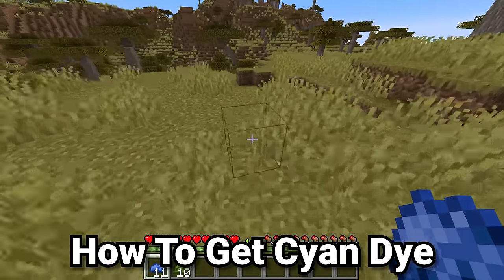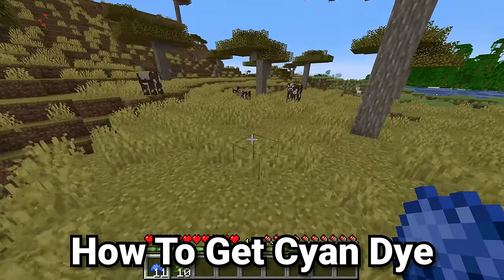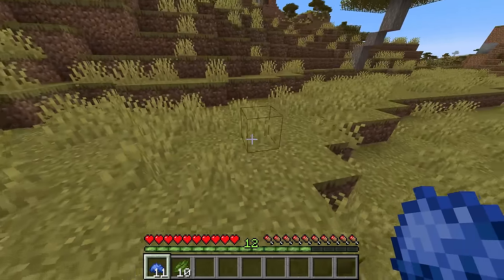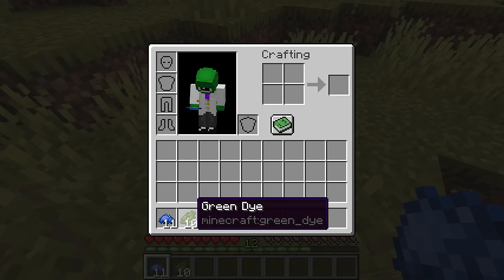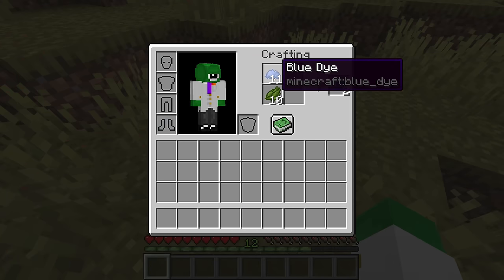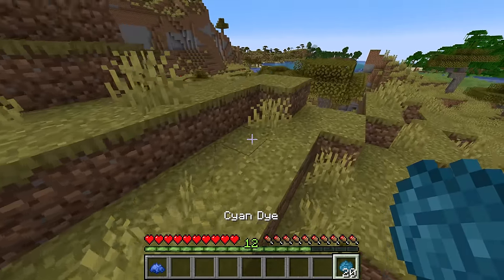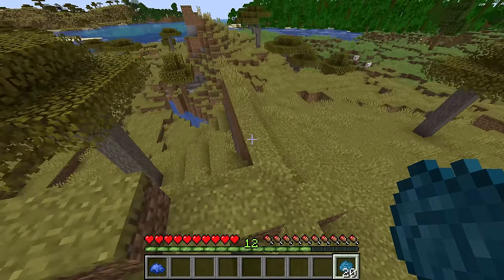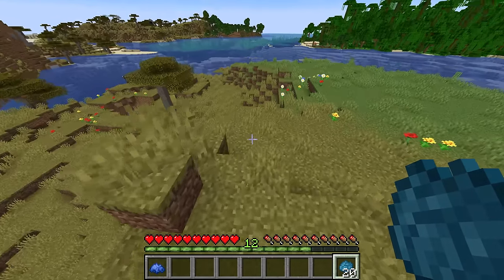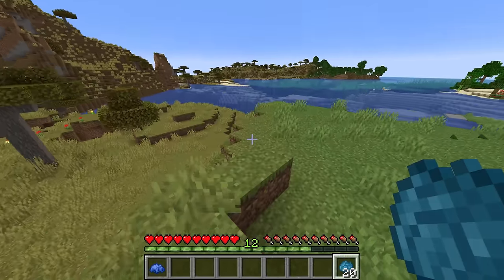Here is one item that literally only has one way of getting it, and that is cyan dye. Cyan dye is fairly popular for things like cyan terracotta or other cyan building blocks, and the only way to get it is to have blue dye and green dye inside of your crafting grid, where two of those turn into two cyan dye — a direct conversion recipe, as every single dye recipe is. So if you want a big source of cyan dye, be sure to have a good cactus farm and a good way of mining lots of lapis.